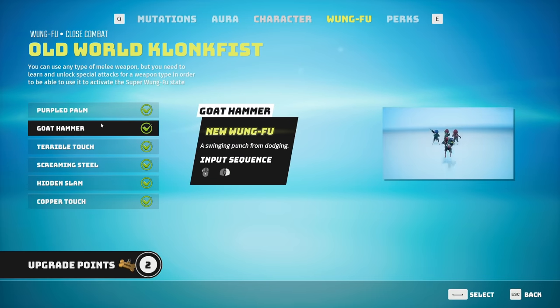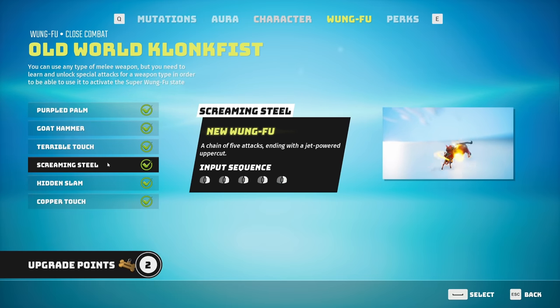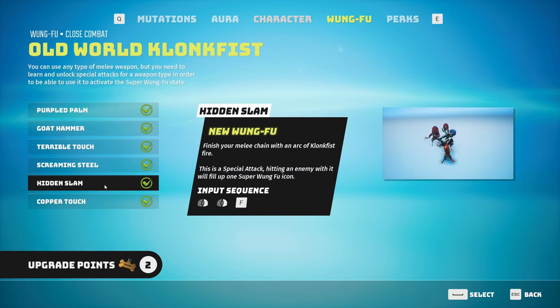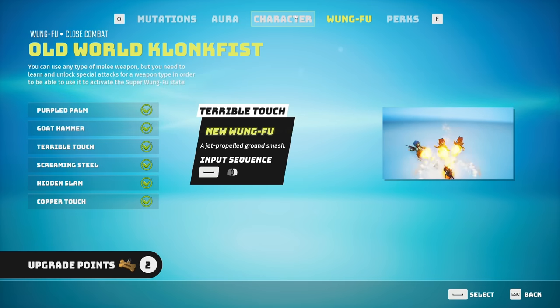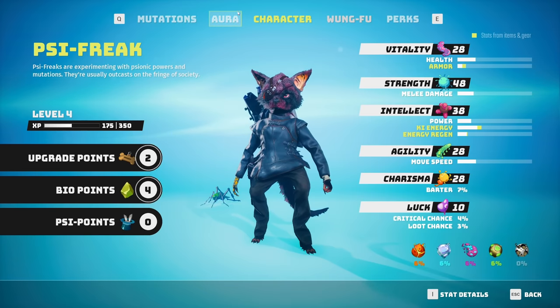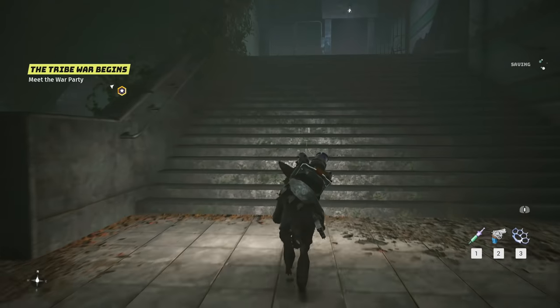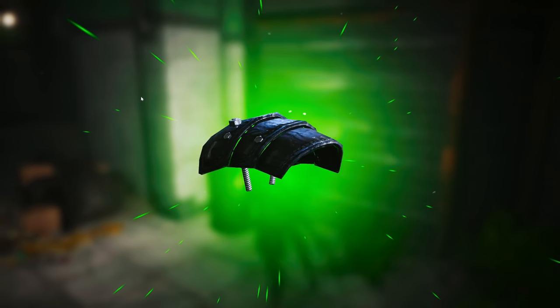The input sequence is: jump then a ground pound. There's a Wongfu thing, hidden slam, and copper. That is super cool. Let's see - upgrade points, bio points, psi points, and we have the vile bile. You know what, we're gonna continue on - I'm not gonna upgrade anything because we might need points for something later. We don't really feel we need them right now.